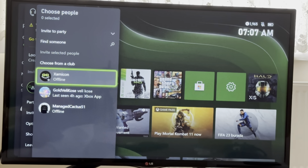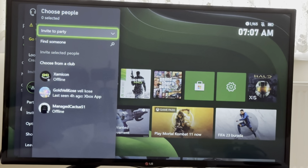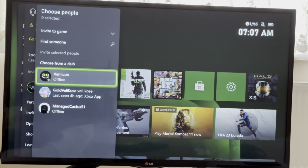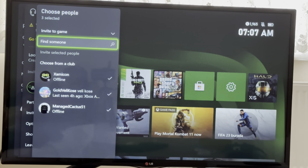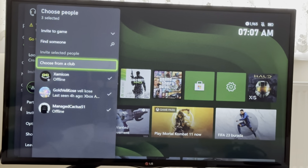Let's say that we have a couple of friends in our party now. What you can do is go over here, select them, and choose Invite to Game. Once you select this, all the people that you select you can basically invite them into your multiplayer game. This is a lot more simple than going to the game itself and inviting them from there.